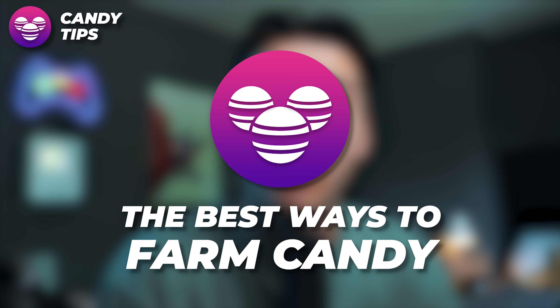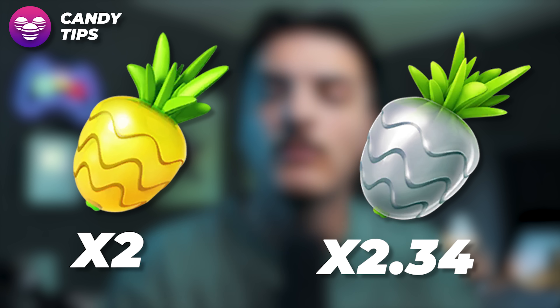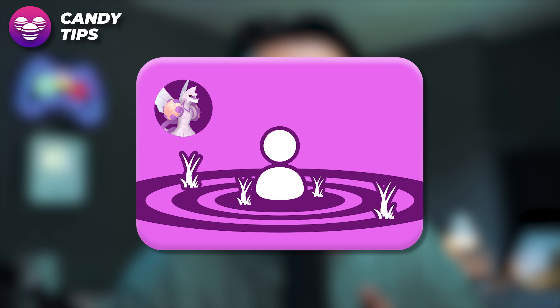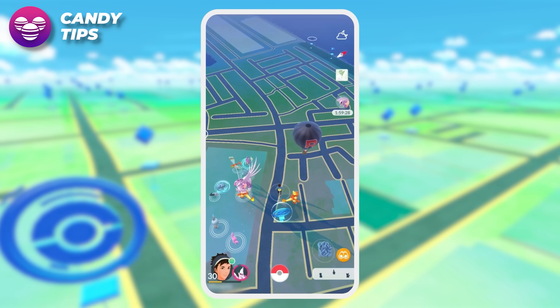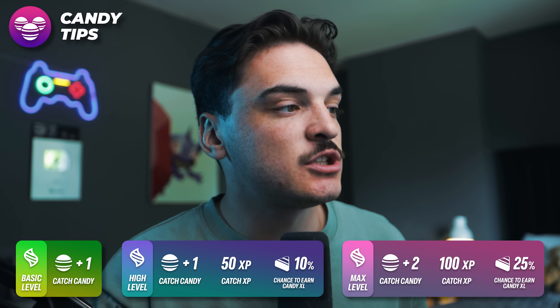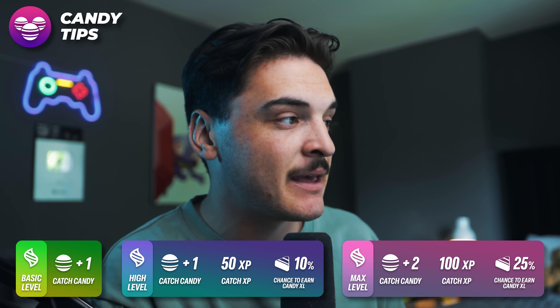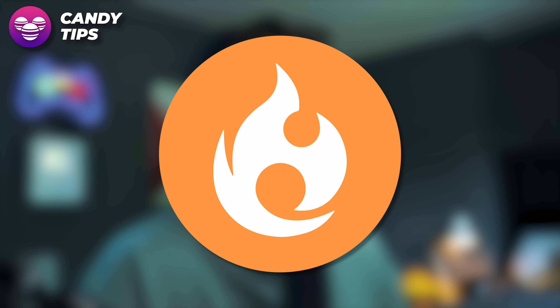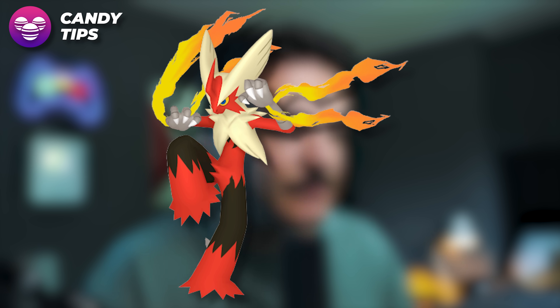You also want to grind a lot of Cyndaquil candy so you never have to do it again. Top candy tips: number one, use Pinap Berries — regular Pinap multiplies your catch candy by two, and Silver Pinap by 2.34x. You can also use Palkia's Spatial Rend ability, spending Stardust and Palkia candy, which doubles your spawn radius, letting you see and catch more Cyndaquils for more candy. Mega Evolution is also very important — when you Mega Evolve a Pokemon, any Pokemon you catch that shares a type gets bonus candy, XP, and XL candy. Cyndaquil is a Fire type, so Mega Evolve a Fire type: Mega Charizard X, Mega Charizard Y, Mega Houndoom, Mega Blaziken, or Primal Groudon. Do not go into this Community Day without a Fire Mega active.